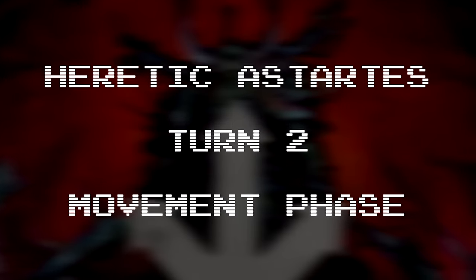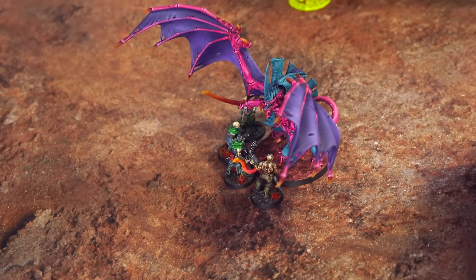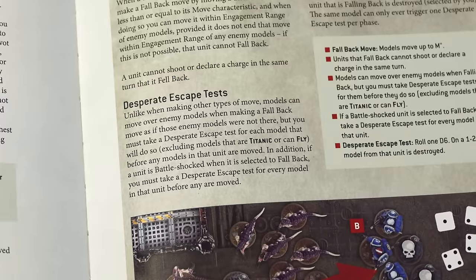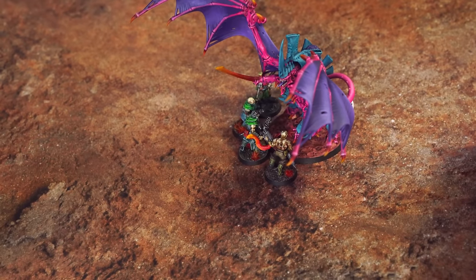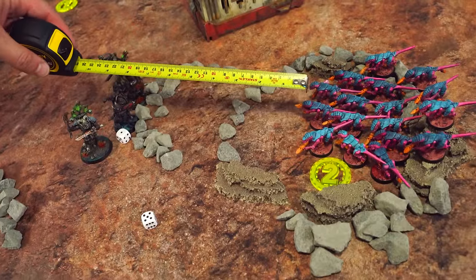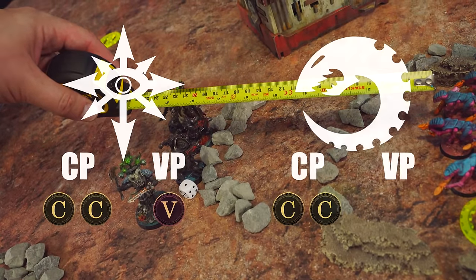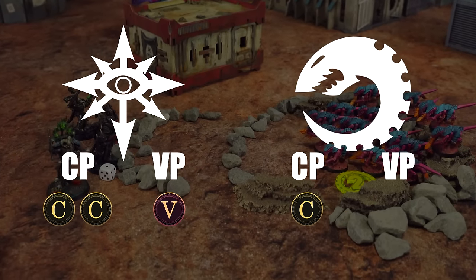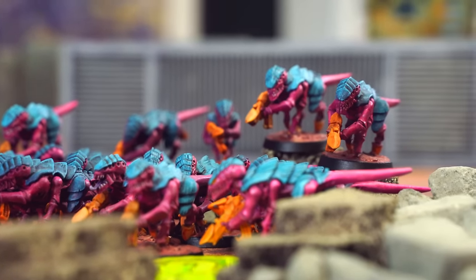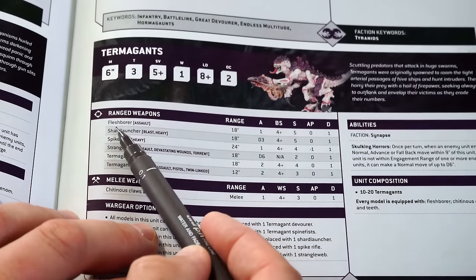To perform a battleshock test, we roll 2 dice and need to hit or exceed the leadership characteristic on the data sheet. Low leadership scores are good — easier to pass. The cultists roll a 9, which is over their leadership — they failed. The Legionaries and Master of Possession roll nicely and pass. For the failed cultists, their OC — objective control — gets reduced to zero, and you can't target them with any stratagems until the next command phase.